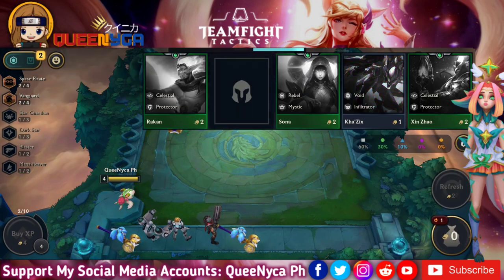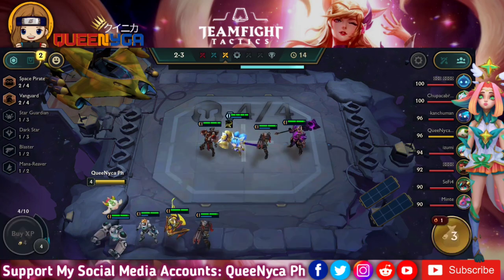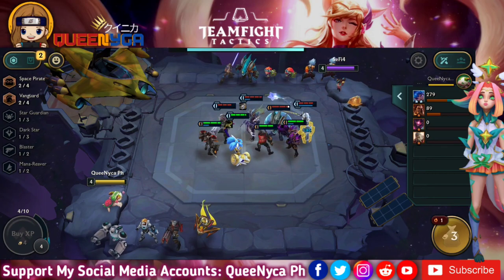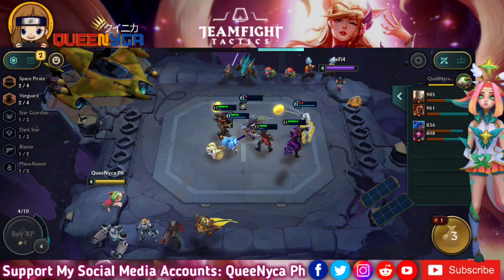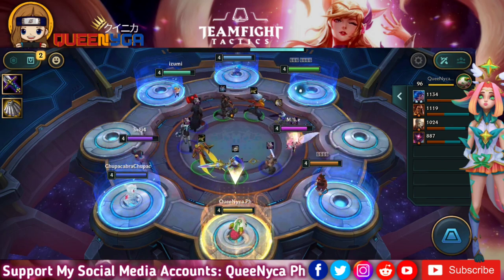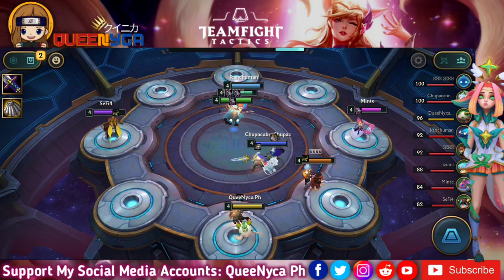On my board I have Darius and Graves. Once I put Miss Fortune on the board, that will automatically activate the Mercenary trait. Whether I have Gangplank or Miss Fortune on the board, I automatically activate the Mercenary trait. The Mercenary trait is 'innate' — they can buy upgrades for their spells in the shop. For Miss Fortune, she could buy more waves for her ability. Only Miss Fortune and Gangplank have this privilege in the shop.